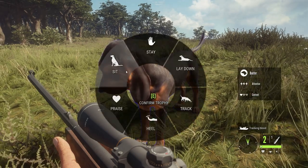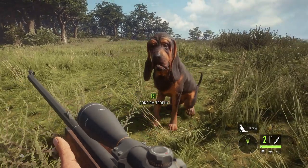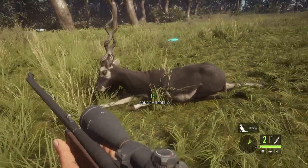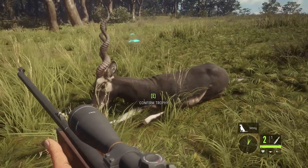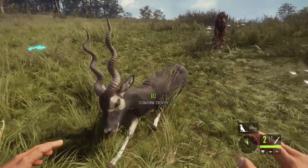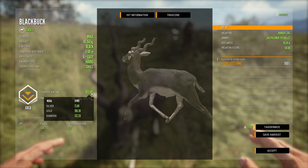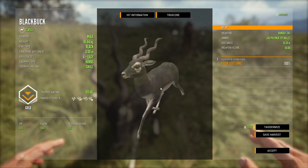Lots of fixes there — it took my breath a little bit reading them all out. Let's just have a look at these True Racks black bucks. Look at that — they're absolutely brilliant now. This isn't even a diamond but look at that, it's a really nice gold. The horns on them now are so nice.